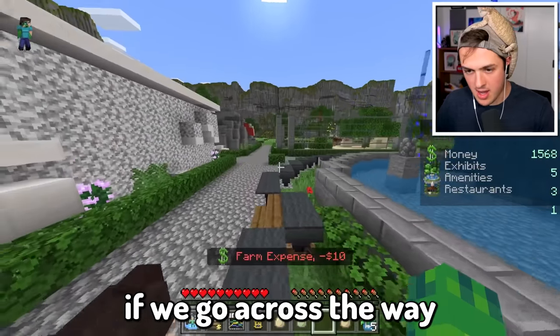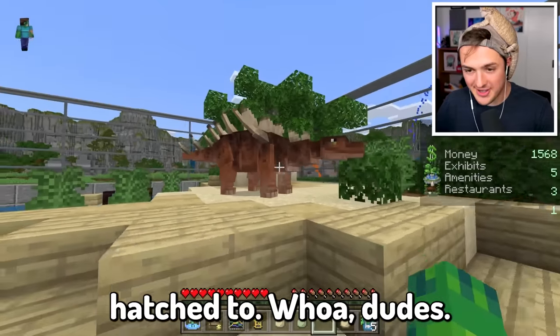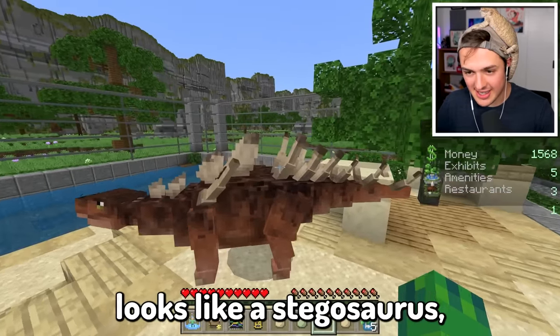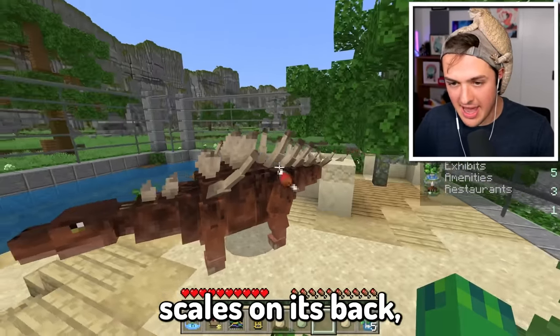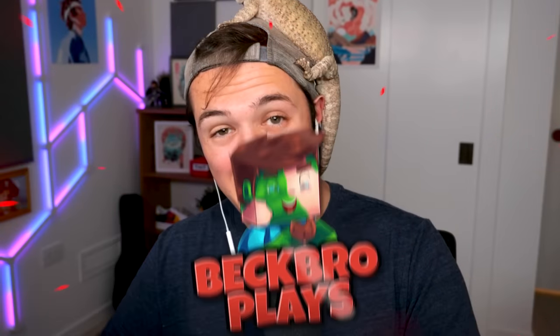Make sure you guys don't forget to leave name suggestions for our brand new dinosaurs, especially the Spinosaurus. And if we go across the way over to the desert exhibit, this guy hatched too - the Kentrosaurus. It kind of looks like a Stegosaurus except instead of scales on its back, it has giant spikes. This guy's a herbivore for sure. Ladies and gentlemen, I'm gonna keep building out the zoo. Make sure you guys let me know if you want to see more. Comment down below your name suggestions for the dinosaurs. Say bye, Tuco!